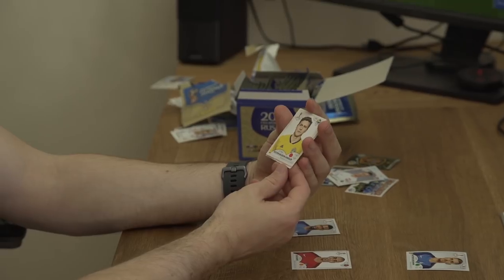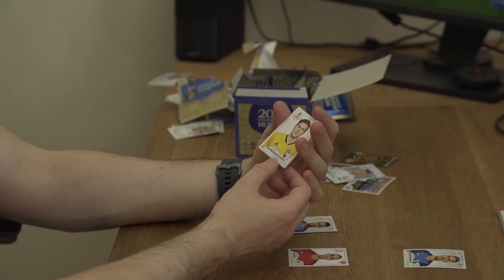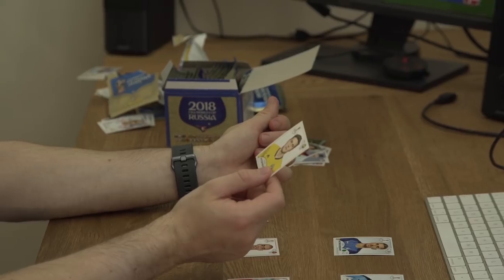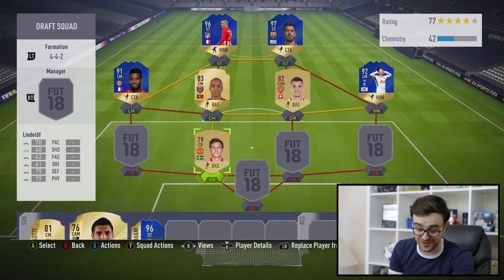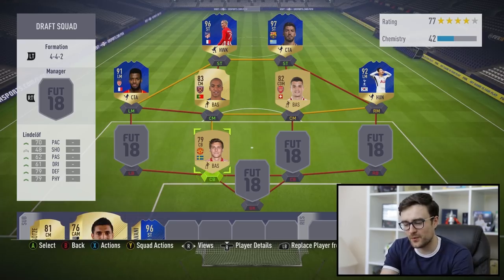We've also got Lindelöf from Man United — he's a centre-back. Do we actually bin off Mo Salah and pick Lindelöf? His card check — he's an actual defender. That other guy's a goalkeeper. Is this the most ridiculous comparison of all time? Do we take Mohamed Salah for our fut draft or do we take Lindelöf? Salah's injured anyway. That is the stupidest thing I've ever done — Salah is so good on FIFA. But we need Premier League defenders. Lindelöf, you're in the team, mate.